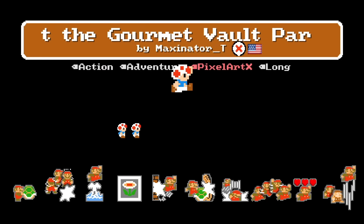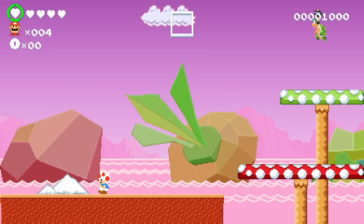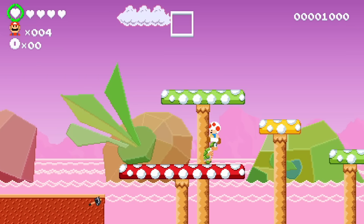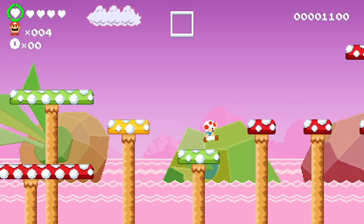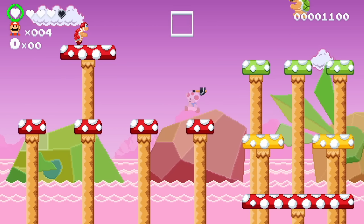We have our Super Mario Odyssey retro level, it's called Trouble at the Gourmet Vault Part 2. Whoa, this looks amazing and the music is sweet! We have a hammer bro trying to ruin our life but we have five hearts so I'm not too worried. Toad cannot jump super high but he has very cool graphics in this style. I like it — don't want the fire bro to kill me.